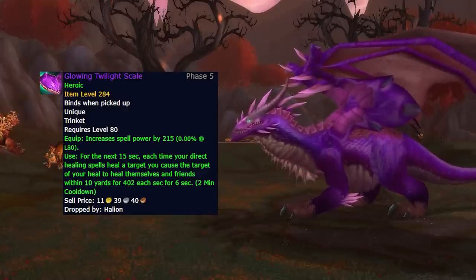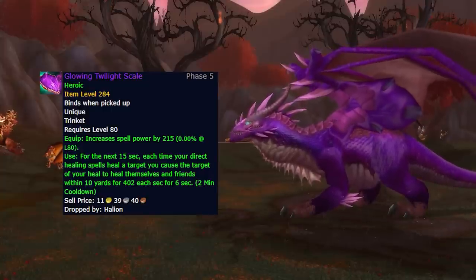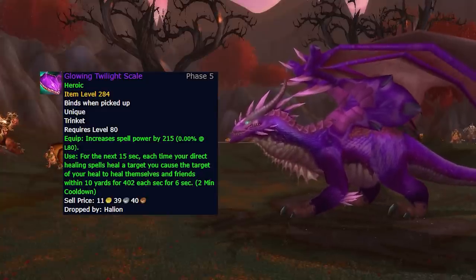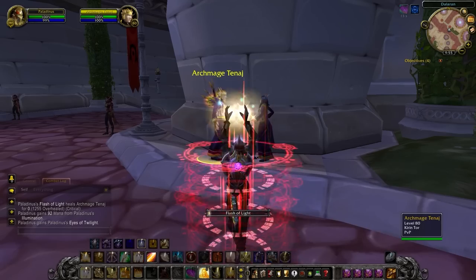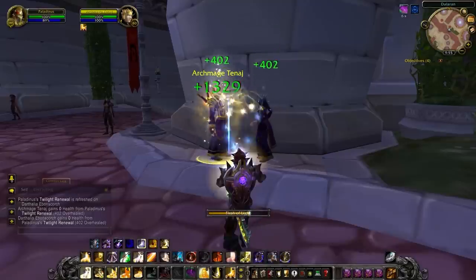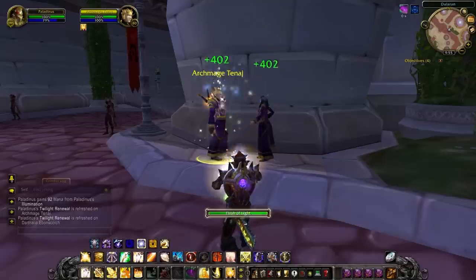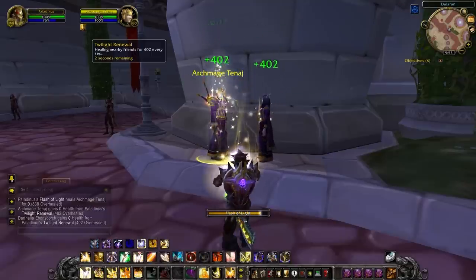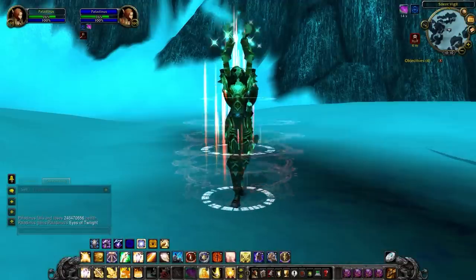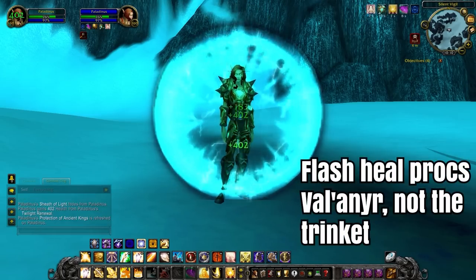Lastly, we have one of the highest item level trinkets in the game at item level 284: the Glowing Twilight Scale, probably the most powerful healer trinket in the game — though it's a shame you get it so late when you likely have Icecrown Citadel on farm. It has a very unique effect similar to Glyph of Holy Light: your direct heals cause the target to heal themselves for 402 points per second for 6 seconds, and it also affects everyone within 10 yards. So it's essentially a free AoE HoT on your healing spells, making it ridiculously overpowered.